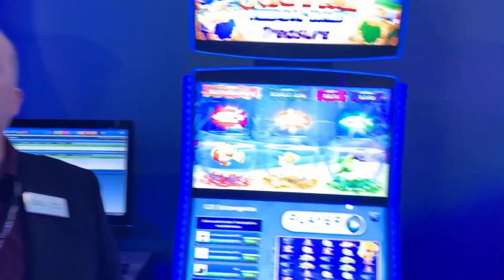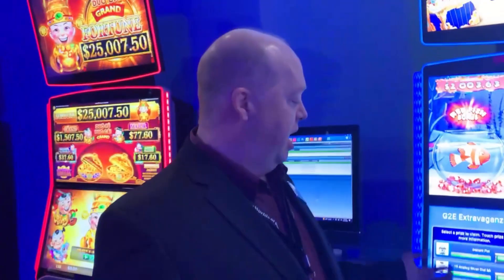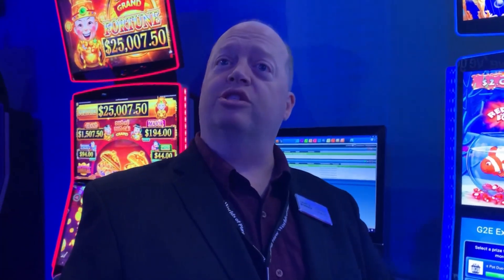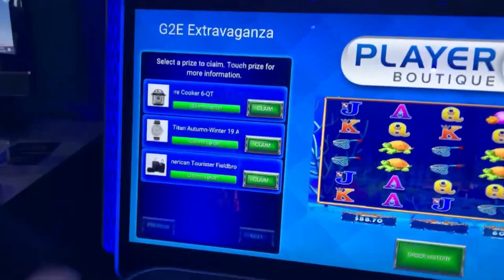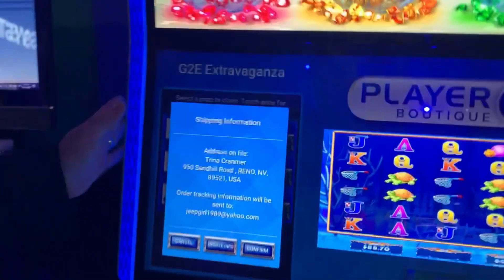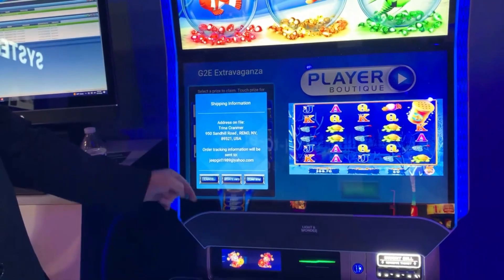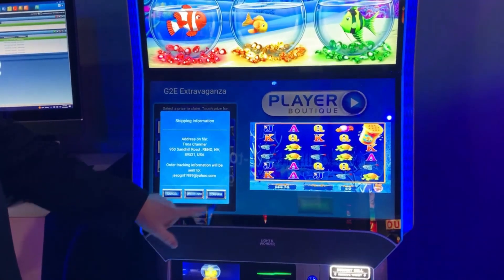We've made it very easy for the casino — set up a promotion where now the player can come play at their game and get their prize here. The casino can give it to them free, or they can make them play 20 bucks or 50 bucks or whatever they want. Once the player has earned their prize, they touch it and pick the prize. One of the great things about this is for a normal giveaway you have like one thing — you're not getting a choice. Here they give you 20 different things to choose from. The player picks what they want and confirms their address. They can update it right here if they need to.